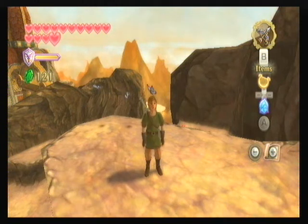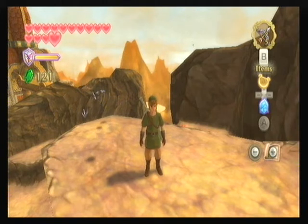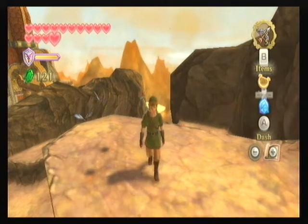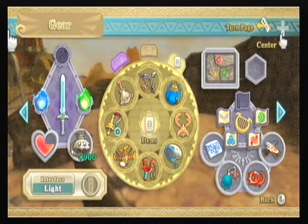Hey guys and welcome back to Mortal Legends, Zelda's Skyward Sword with Full Boy V5. In the last part, we got to Eldin Volcano and did the Silent Realm here, which was stressful when I looked back on it — but at the time it was stressful as well. In this part we're going to be continuing up Eldin Volcano now that we got the last sacred gift. Let me just have a look at them, and they are here.